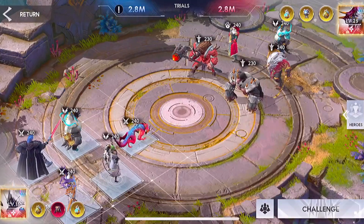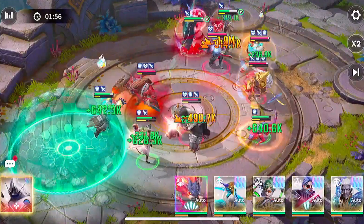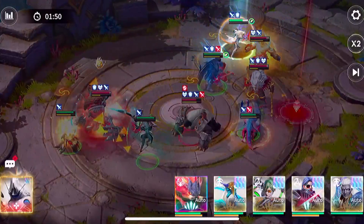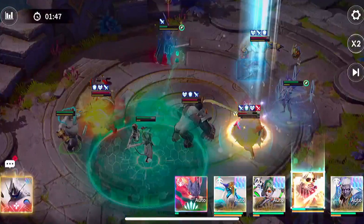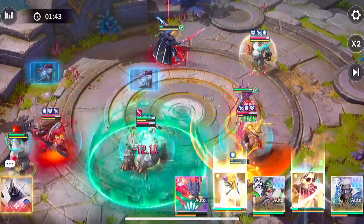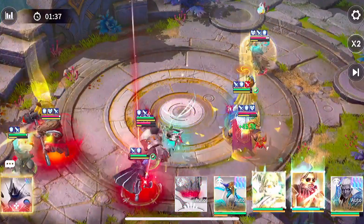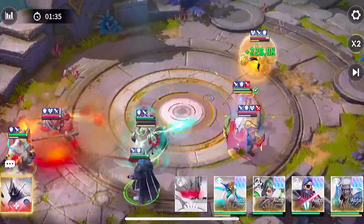Now on PvP, the Assassin composition is doing the same thing basically. Something like a Vanguard team used to be pretty easy for the Assassins to take down, and here it is not even close. You don't even see a chance at beating this Assassin composition. Look at how fast they take down a full Vanguard team — there are no Summoners on that field. The Assassin composition just does so well.